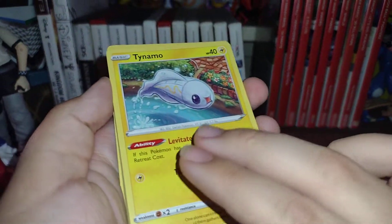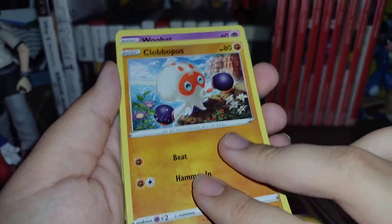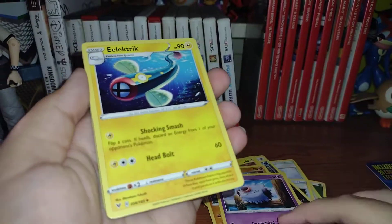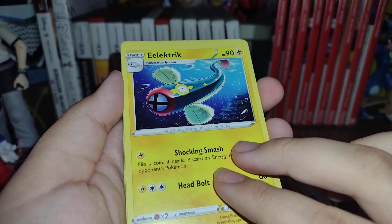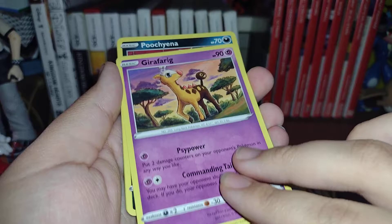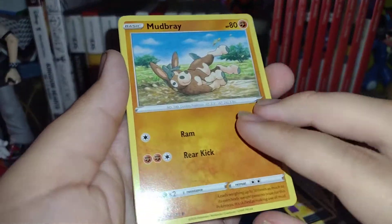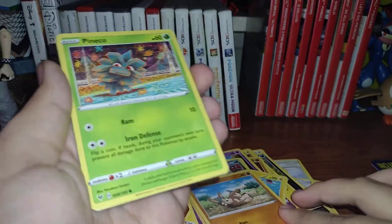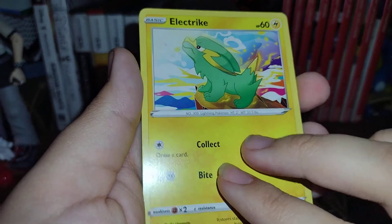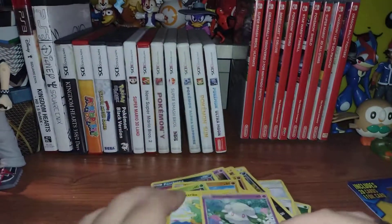We have a Whimsicott. We have Trubbish. We have Tynamo. We have Clobbopus. We have Woobat. We have Electrike. We have Girafarig. We have Pichu. We have Mudbray. We have Mudbray and Pineco. We have Electrike. We have Corney. And that's it.